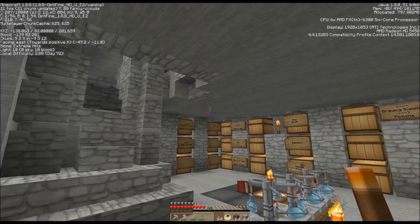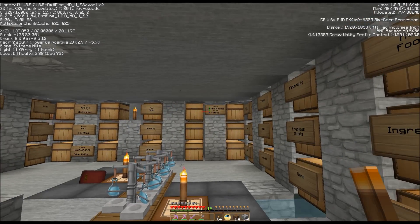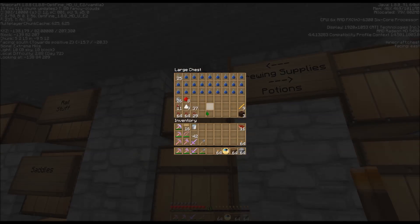I have been out and about and done quite a bit of hunting for critters. I have gotten altogether nine spider eyes - I actually have 11 and I'll be using nine of those. I'm going to put two of these back. I'm going to use nine sugar and nine brown mushrooms.